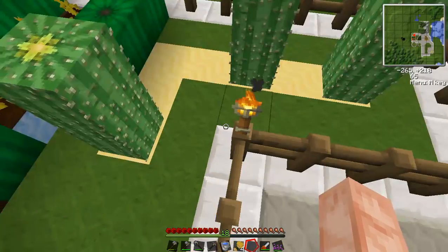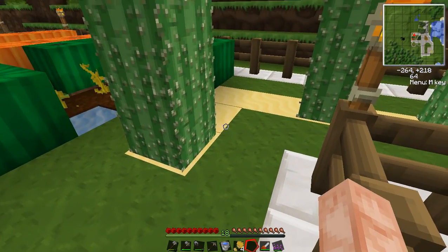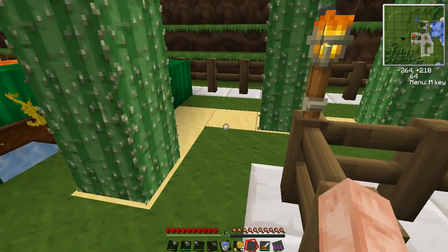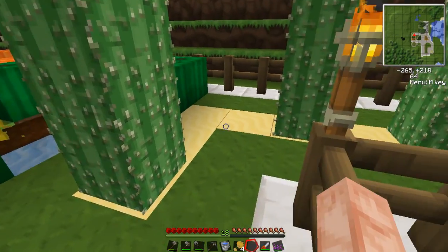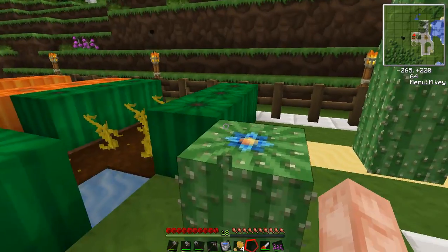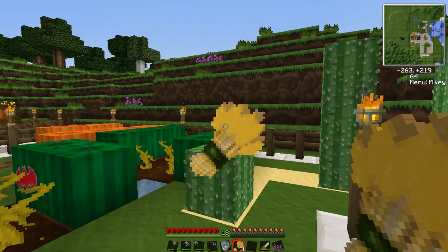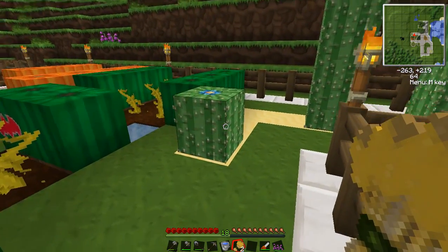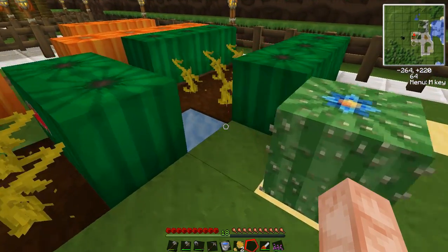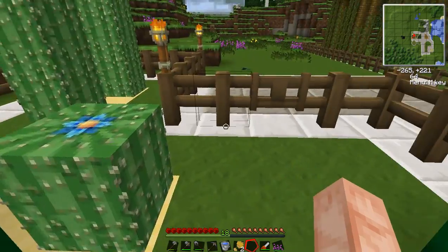Last but not least, farming tricks for cacti. Cacti cannot grow adjacent to an item or a block, so notice that these spaces around each cactus are empty. Cacti are incinerators — if something lands on a cactus, it will be destroyed. To demonstrate, I'm just going to throw a weed at it — bam, destroyed. It's a little bit safer than lava. You can use them as monster defenses if you want — put cacti down, flow water at them, trap monsters in it and kill them. You don't get XP if you don't damage the monsters yourself, so keep that in mind.